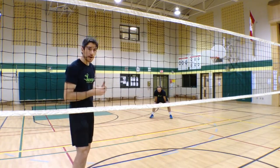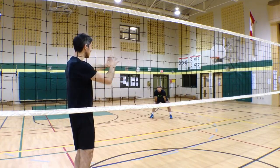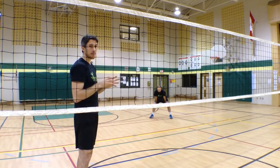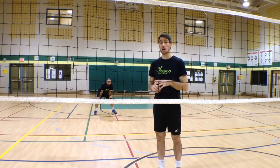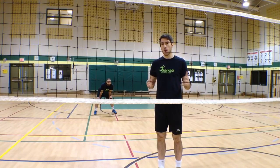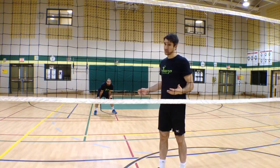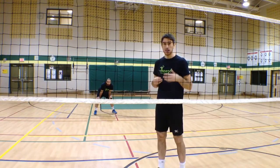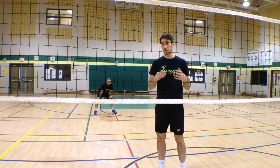Also your setter is going to have the ball in front of them and they're going to see the whole play. They're going to see their hitter, the blockers on the other side of the net and they get the chance to run a good play. If you answered position two or one, you were right. Why? Because who plays in position one and two? Usually the setter and the right side. If the setter takes the ball, then the other team needs to have a non-setter setting the ball, which gives your team the advantage during this point.